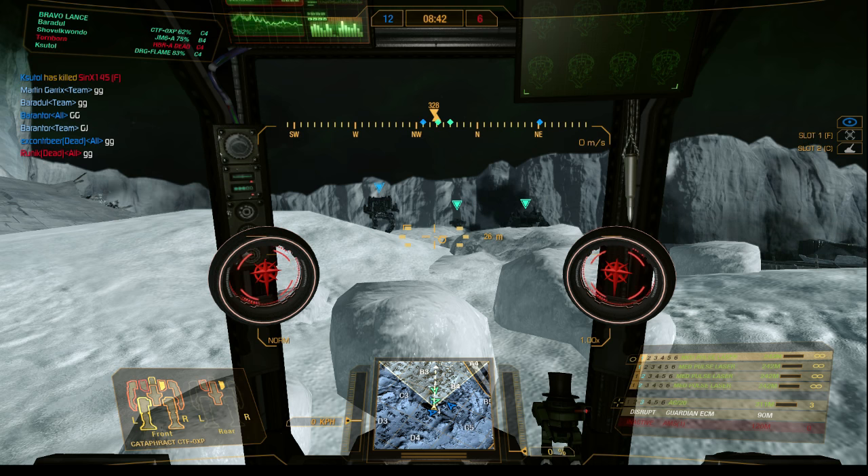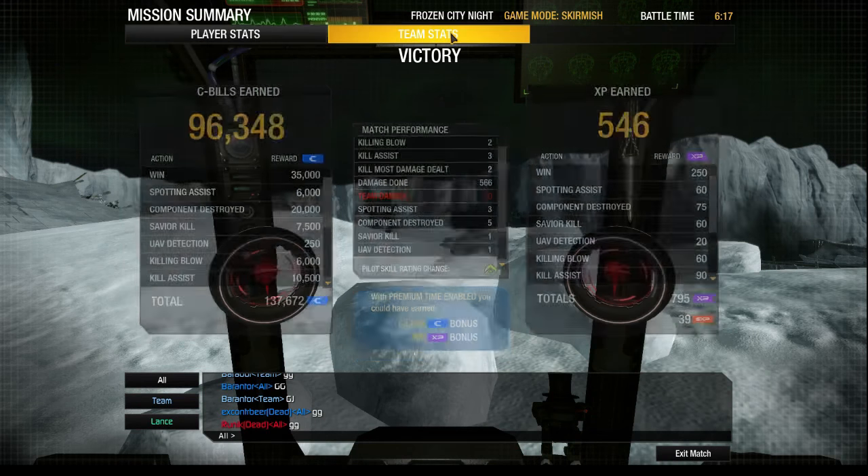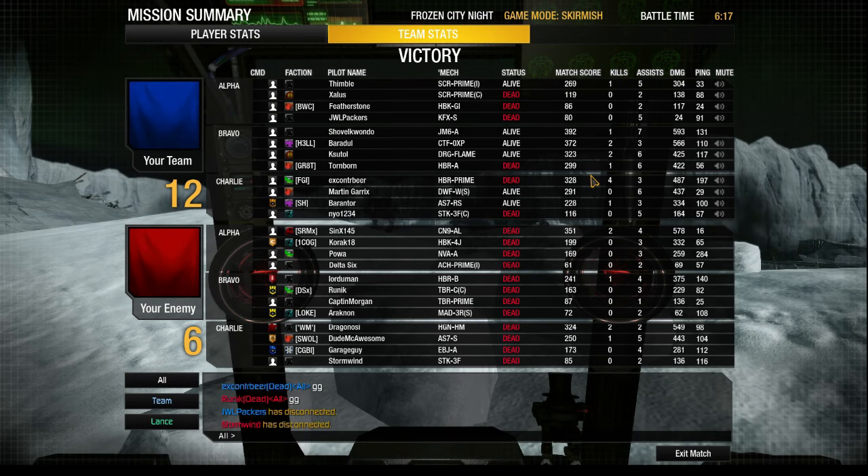So that was my Cataphract 0XP as a brawler. Let's have a quick look at the stats in the end to see how much damage we dealt. We did a solid 600 damage with 1 kill and 7 assists — not a bad game after all. I hope you enjoyed the video. If you did, I would really appreciate if you would leave a rating. Come back for more gameplay videos and tutorials. We try to upload the next one as soon as possible. Hope to see you next time. Goodbye.